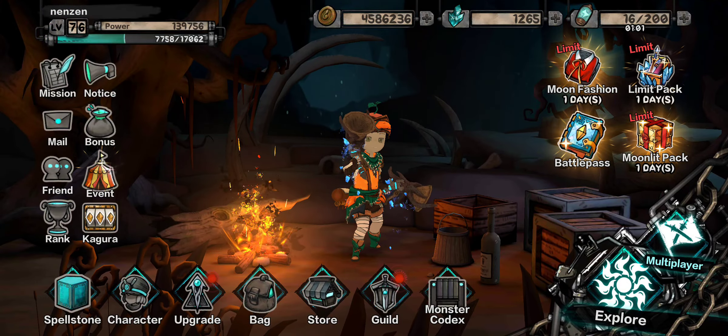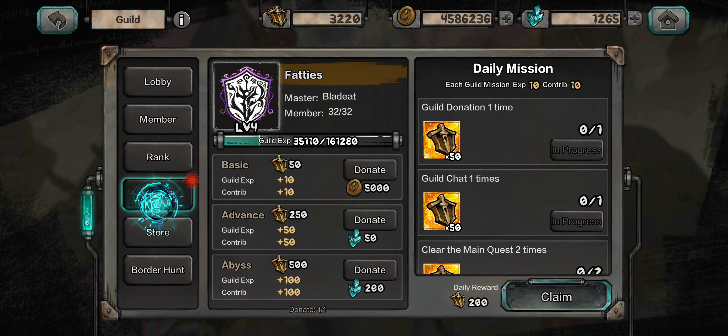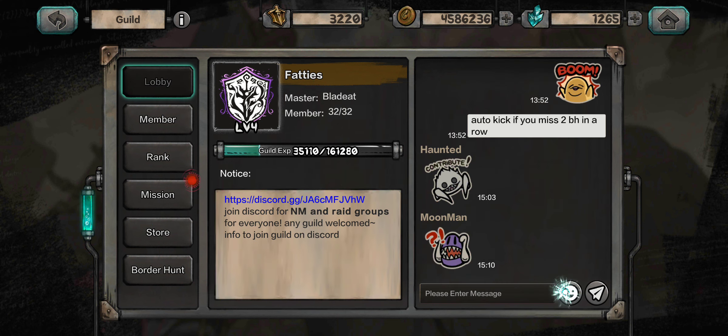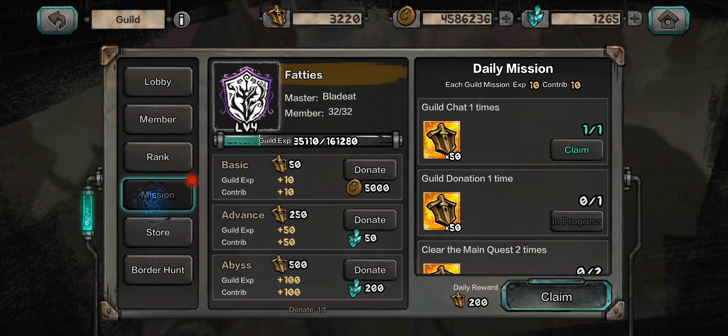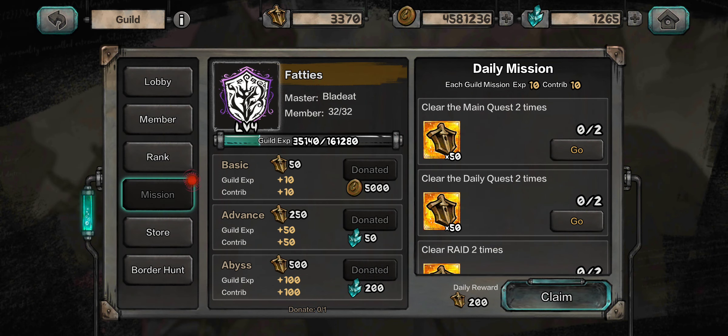Then go to your guild — you should definitely be in a guild if you're not in one. Make sure you complete all your guild missions. They say to donate 50 gems instead of 5,000 gold, but I'm a cheap bastard — I like to keep the gems to myself.